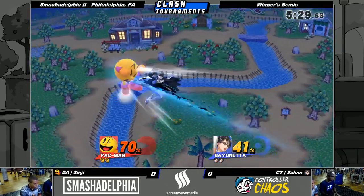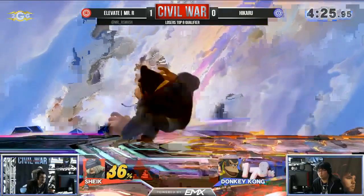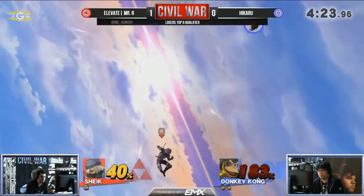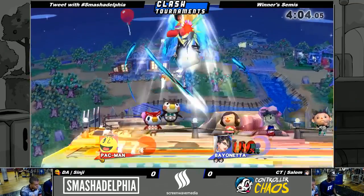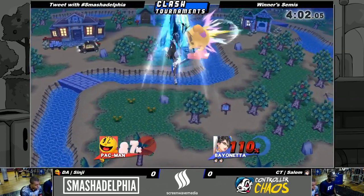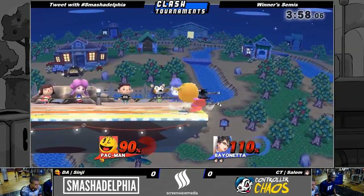In the top levels of the game, almost every stock is taken as the result of a read. Additionally, some characters such as Sheik have more difficulty killing than characters like Bowser or DK, simply because they don't have very good tools for ending stocks. Unfortunately, Pac-Man is one of those characters in the same boat as Sheik. He has a plethora of janky kill setups, but has very few safe kill moves and confirms.